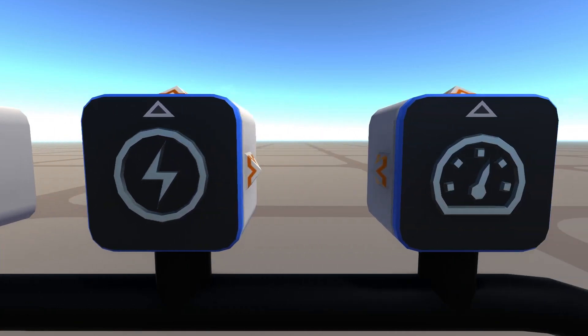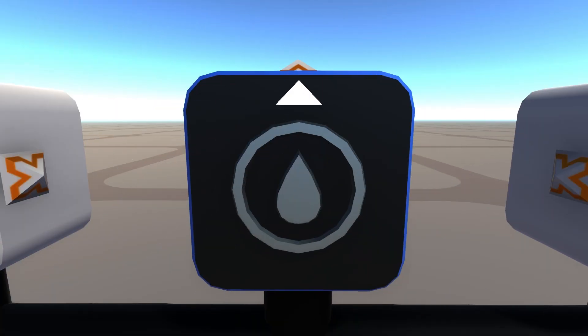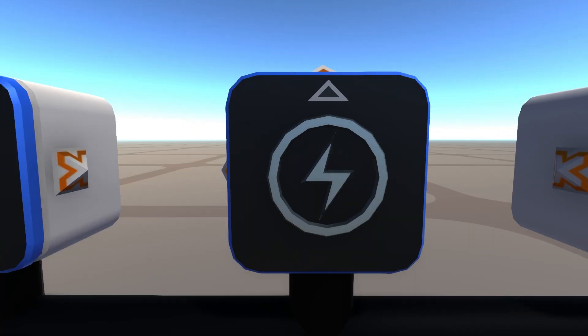There are four new gauges: the altitude gauge, the fuel gauge, the power gauge, and the speed gauge. These blocks convert their measured variable into a circuits and systems signal value. For example, the speed gauge converts your current speed into an output signal of that value.